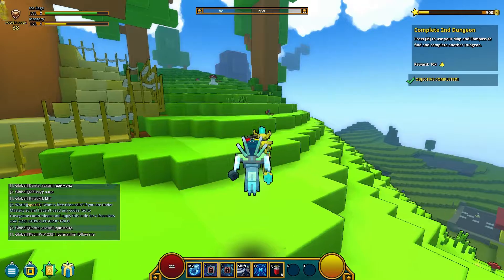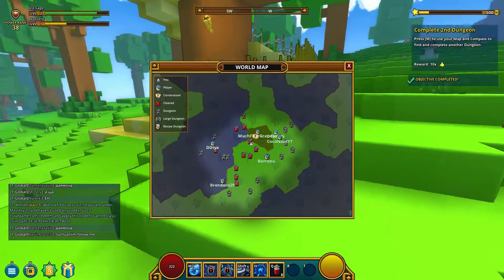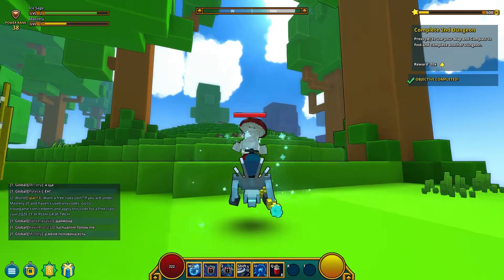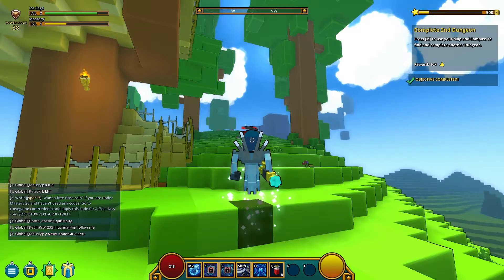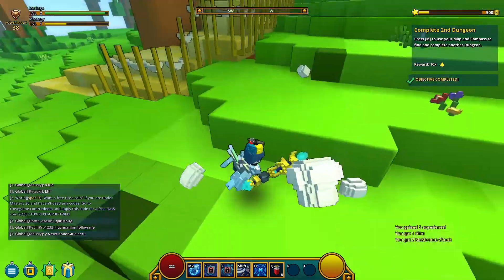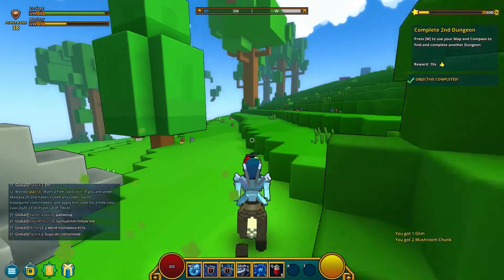Press M to use your map and compass to find and complete another dungeon — actually our first dungeon, because we didn't actually do the first one. Where our closest one looks to be that one over there in the different biome. Oh, it wasn't a mushroom — it was an actual guy. Oh god, this is scary. I'm terrible at aiming.